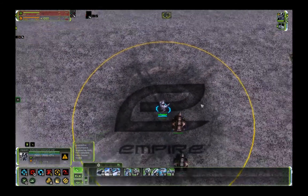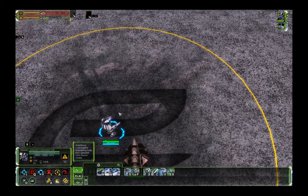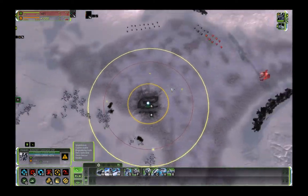Let's start with how to use it. You switch it on by right-clicking the overcharge button, and you also switch it off by right-clicking the overcharge button. Whether it's on or not is something you can see by the small green circle inside the overcharge button. When the circle is glowing, the overcharge is activated, and when it's off, it's deactivated.